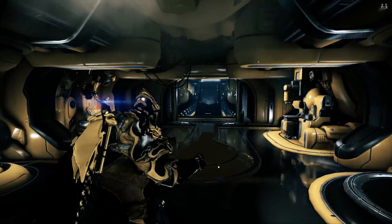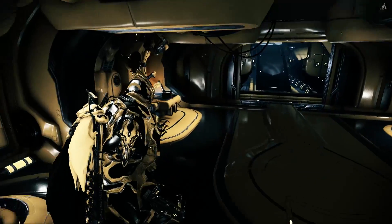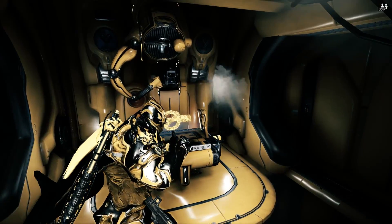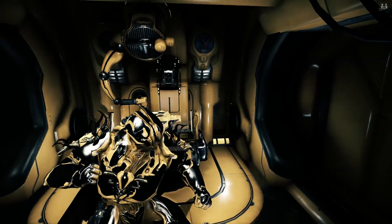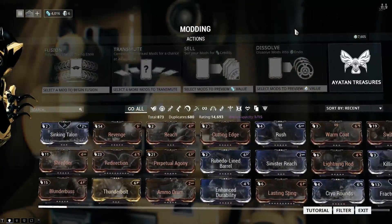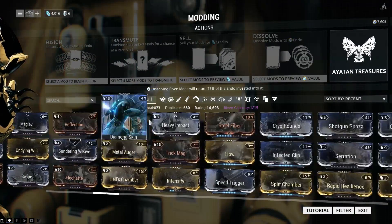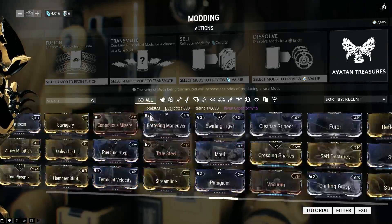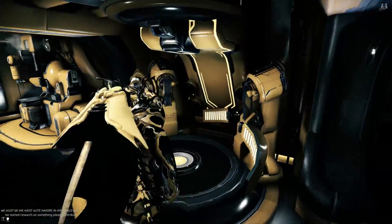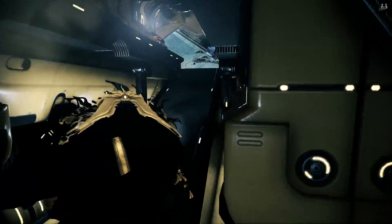When you first spawn in at lower level, you're probably not going to have this yet. This is where you're going to get your carrier, which is the first thing you want to do in my opinion. Here is the foundry where you're going to be making all your weapons and gear pieces once you get the blueprints. This is for your mods — you should be getting a good amount of mods in the early game. You're not going to see this station until you do the Kubrow Egg mission.